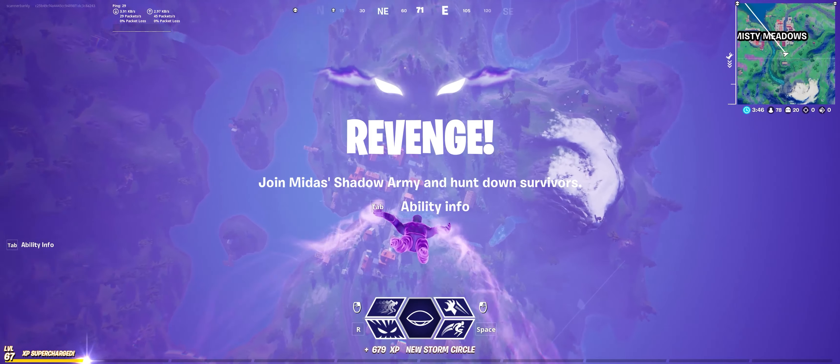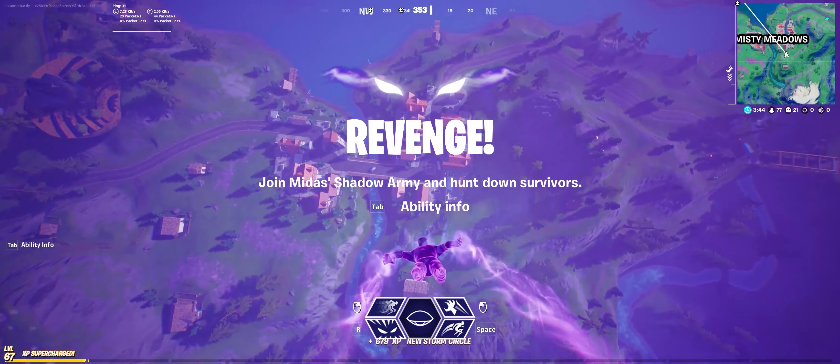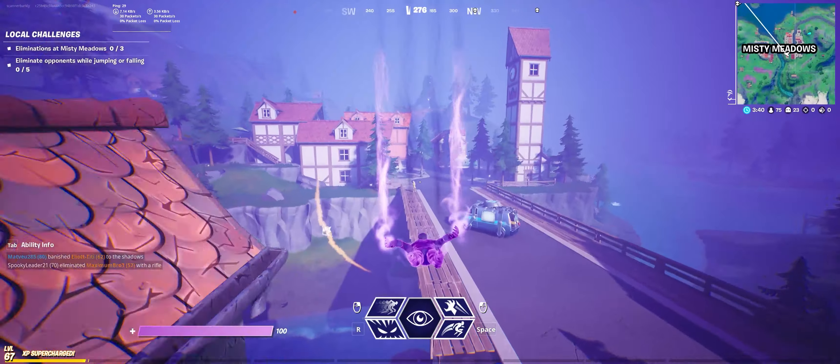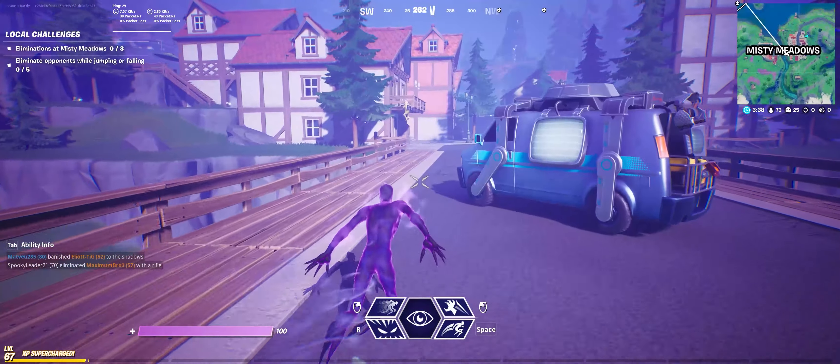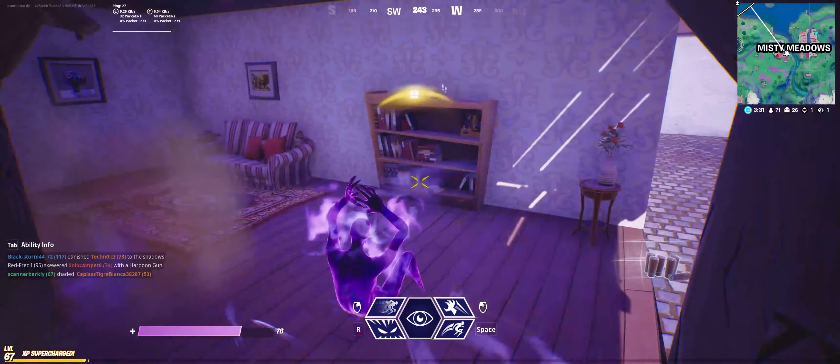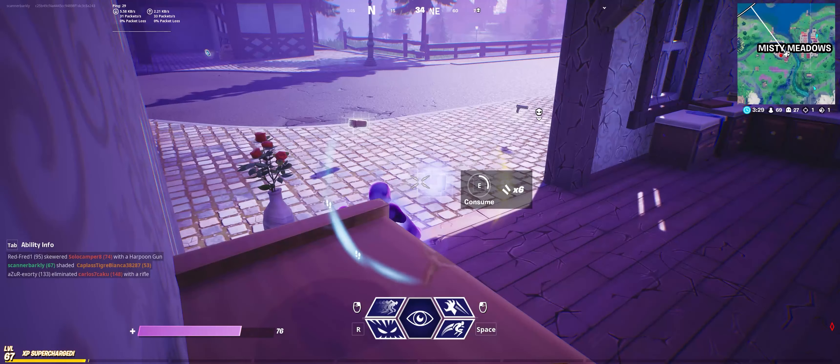So to become a shadow, it's super easy — you just die. You can die to another player, or you can explode yourself with a gasoline canister, as I just did there. After that, you will just drop back in onto the map. You won't have a parachute. You'll drop in directly above where you died, and you will be able to hunt down and attack other players.